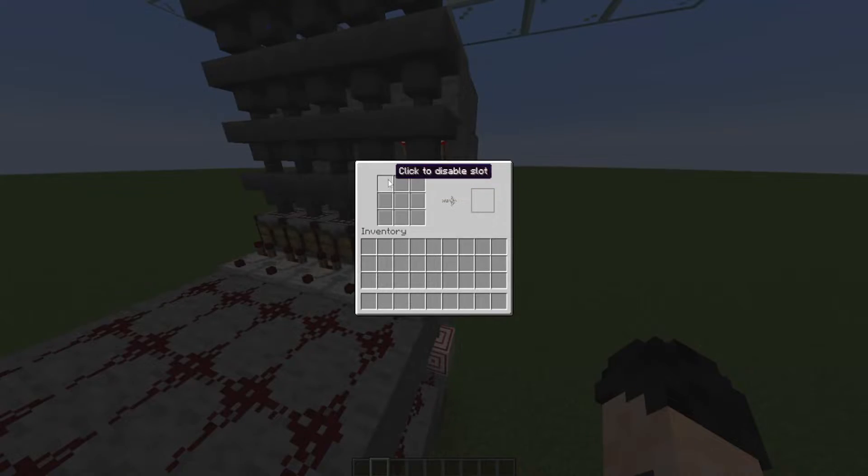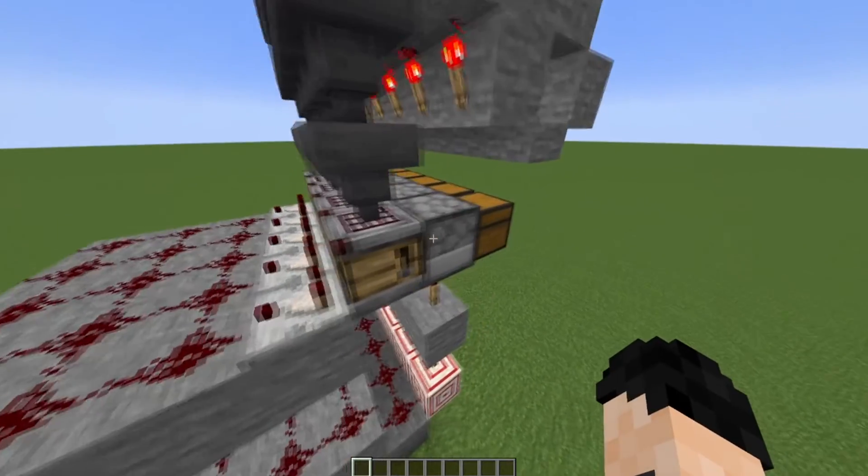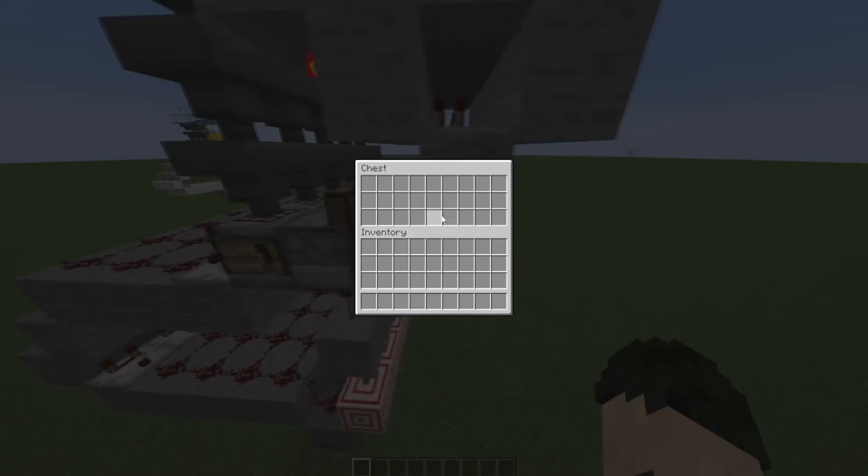This only works for items whose crafting recipes are just a full crafting table — like this. Also, the first item that gets crafted will stay in this dropper. After that everything should just go into the chest.